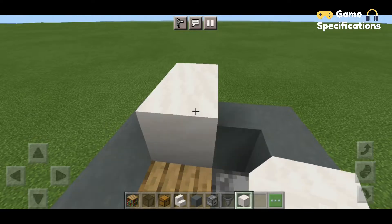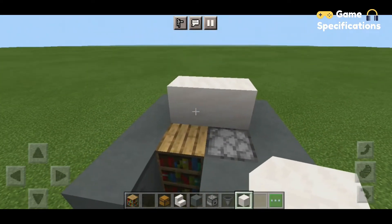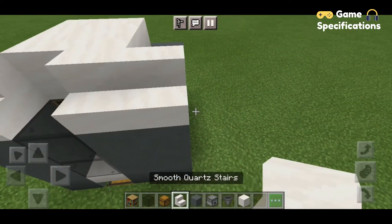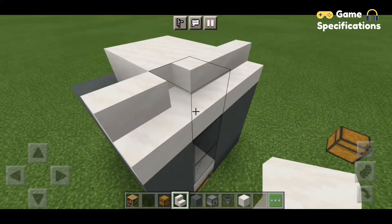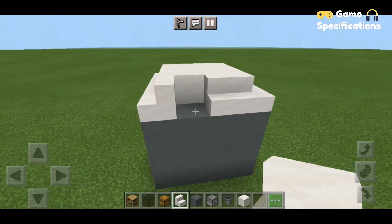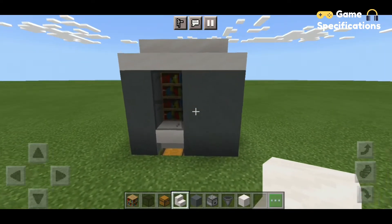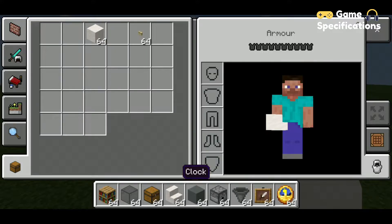Now your vending machine should be looking just like this. We are going to make a roof, so here we are using some smooth quartz blocks — if you want you can also use white concrete blocks. To finish it off we are using some smooth quartz stairs. Once our roof is done, our machine should be looking just like this.